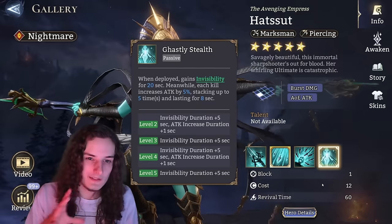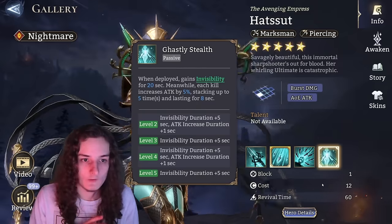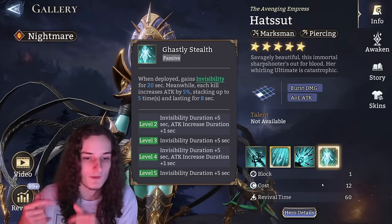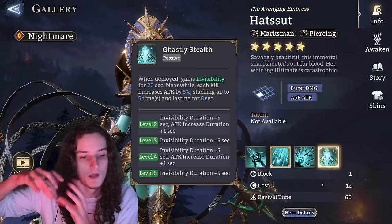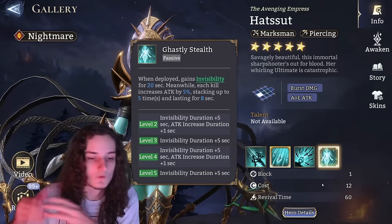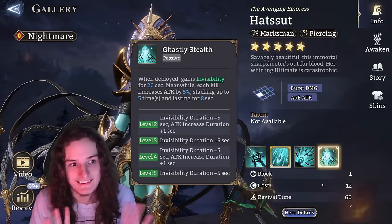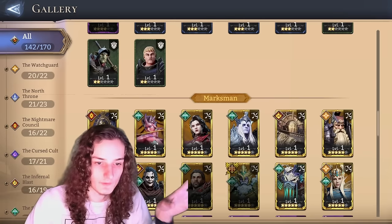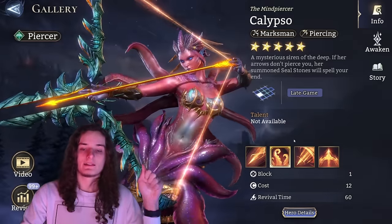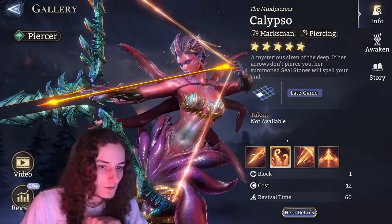The only thing to be aware of with Hudset is when she turns from invisible to visible in gear rate 3. For the right side, you can place as early as you want or need to wait a bit depending on your Ghastly Stave level — but that's something you can play around.